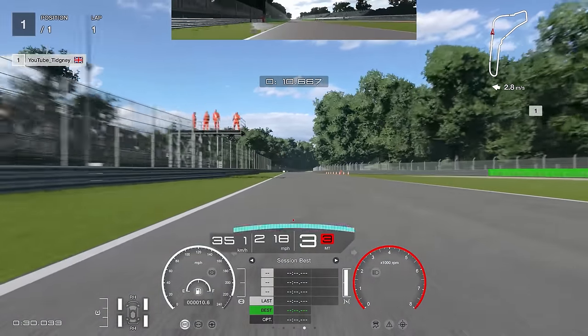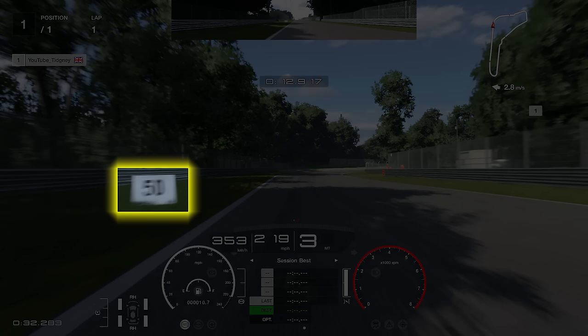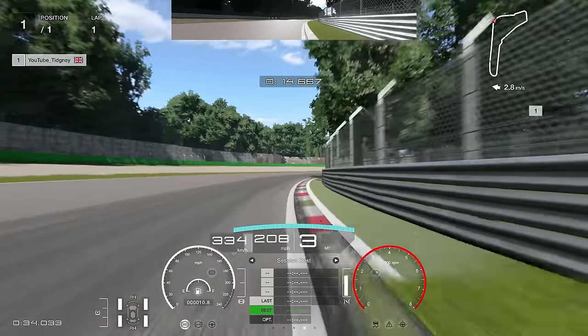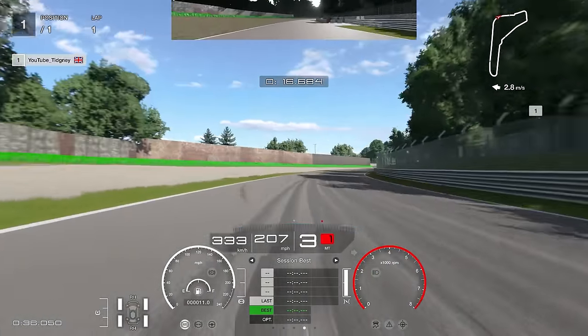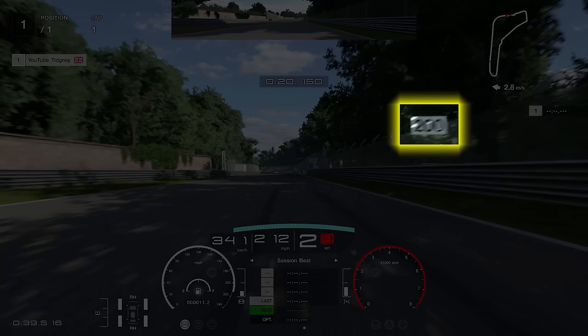Heading towards the Curva Grande — what you're going to do is look on the left-hand side for that 50 board. I highly advise you just lift for this. If you are struggling, just lift. You can start to accelerate mid-corner. Lift and turn in at the 50 board — that's what I'm doing here. I try to maintain around 206–207 km/h. If you're staying above 200 you're doing pretty well. Don't try to do it flat. The 200 board is your brake marker; I'm braking just before it.